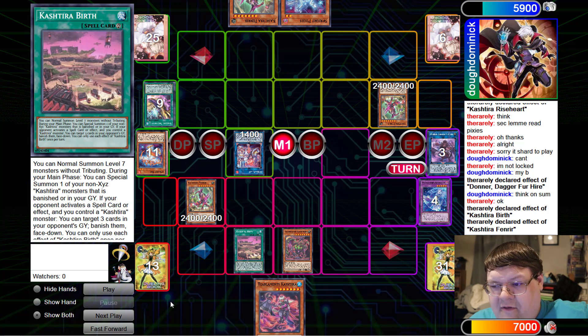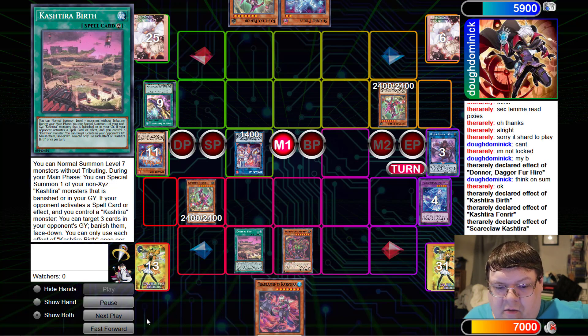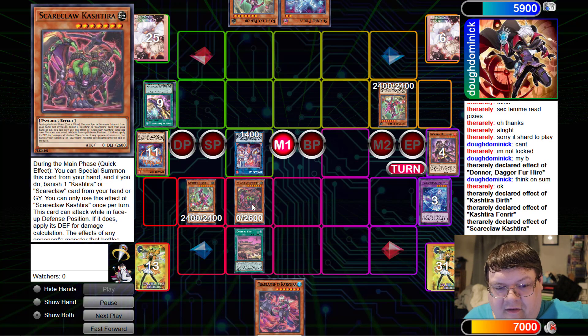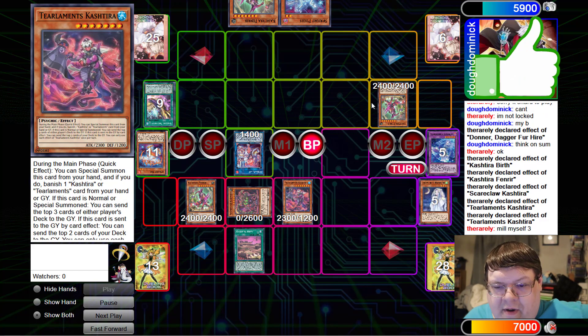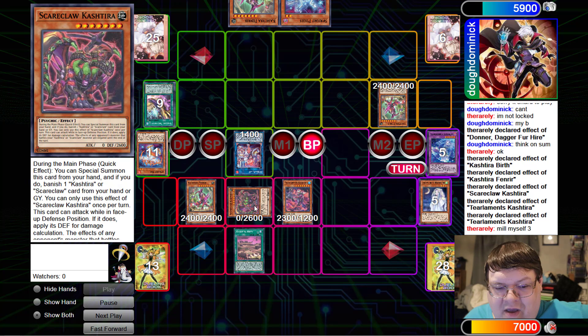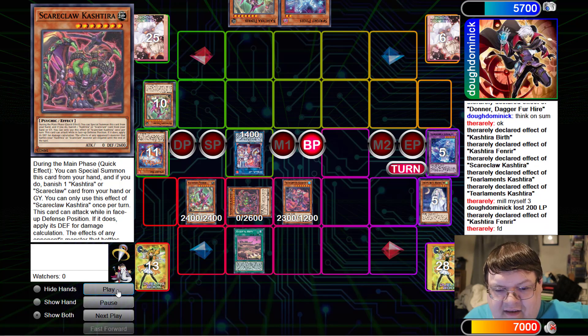We finally played through everything. Keep in mind, our opponent opened up extremely strong — they took away our Evenly, they had so many strong resources. Now we have to play around this. Here comes the Doggo, and we're going to smash down this, go ahead and get our Mill 3. We're going to go to Battle Phase. Big Doggo — you get to apply its defense for damage. Swing over with this, get the Banish face down, and then swing on in for 2,300.